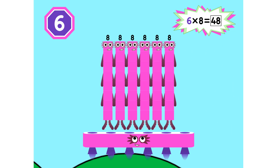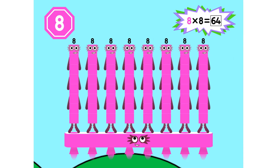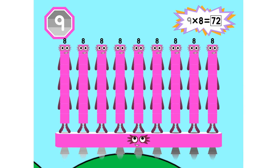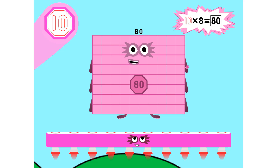Six-eighths are 48, we'll catch you when you fall. Seven-eighths are 56, eight-eighths are 64, nine-eighths are 72. Here's the biggest of them all, the super-eight who has it all. Ten-eighths are 80.